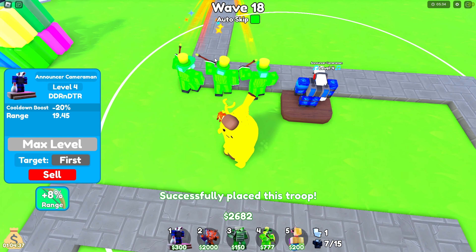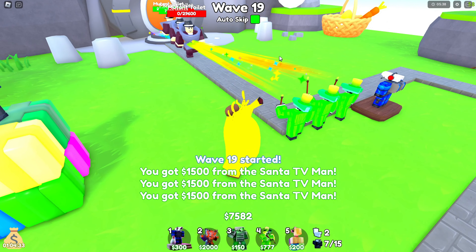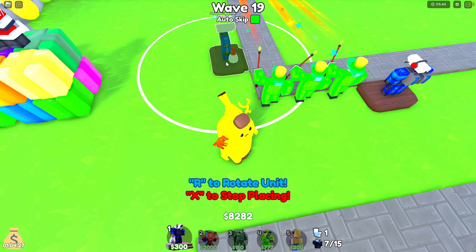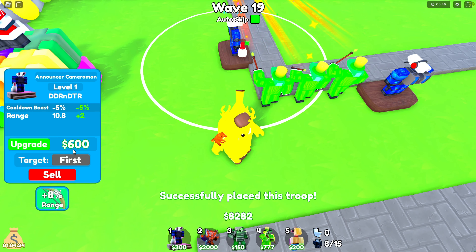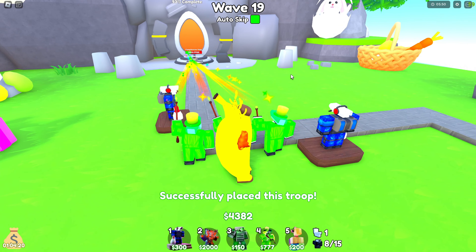Place the Announcer close to the Titans but not too close — right there. Upgrade it to max so that these guys have a really low cooldown. It will help them a lot. Also place one on this side as well and upgrade it. You're going to need it for the Titans.